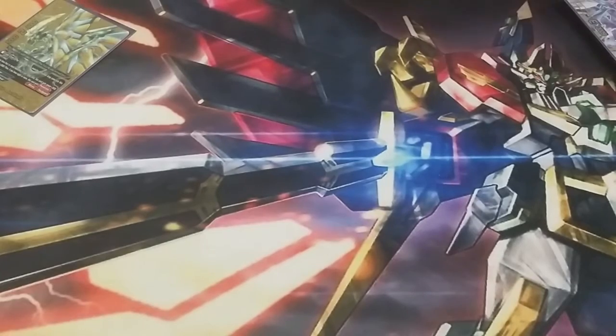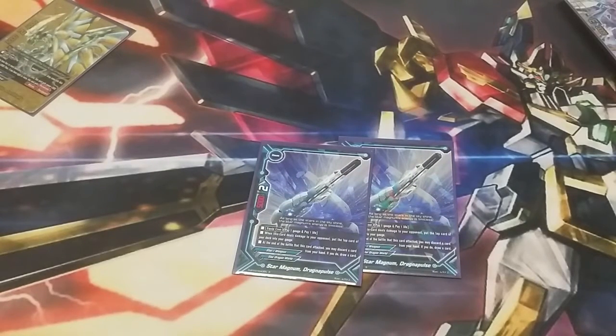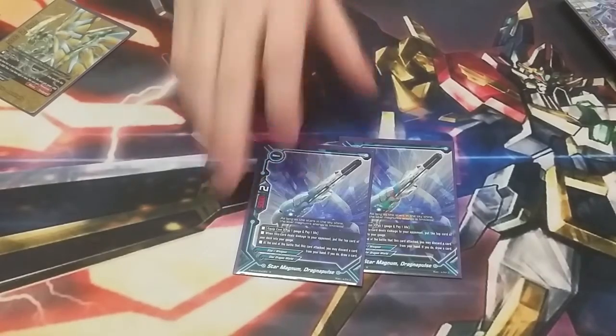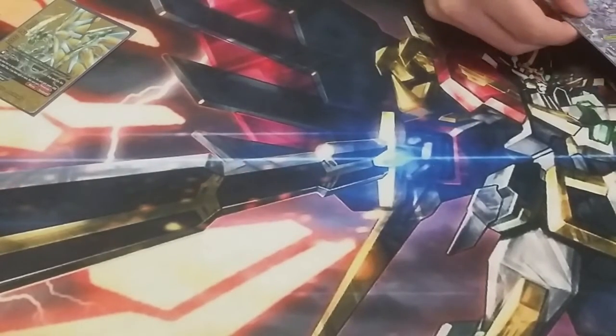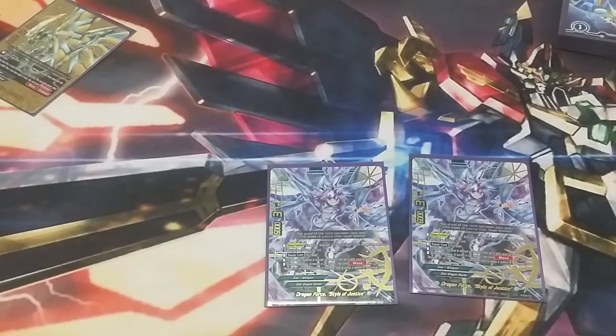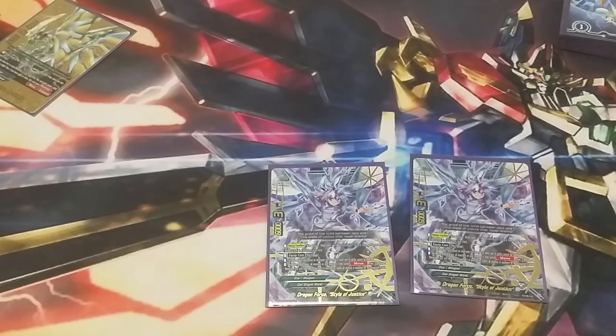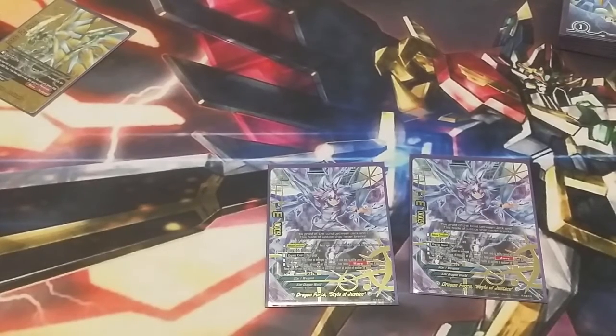Next, we're moving on to items. The first item we play 2 of is Star Magnum Dragon of Pulse. You pay 1 gauge and 1 life to equip. When it attacks and deals damage, you gain a gauge, and at the end of each of its attacks you can drop a card to draw another one. The other item we play is Dragon Force Style of Justice. This card really put this deck back in the game. You can play it whenever you want, as long as you have a Jackknife on the field with 2 Dragon Arms in its soul; you pay 2 gauge to release it. Its natural ability is: your opponent can't move, and if you have the Neo Dragon on the field, their monsters get no abilities. It has 6,000 power and 3 critical — just a beast of a card.